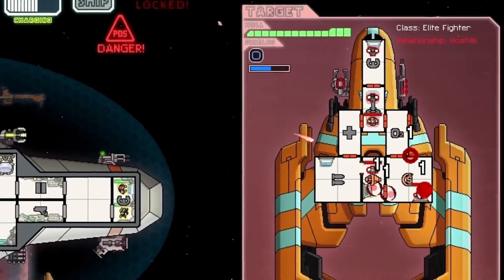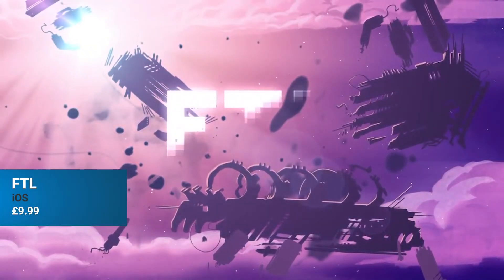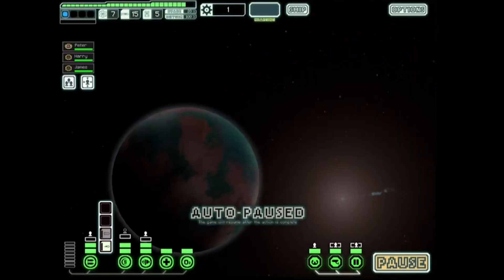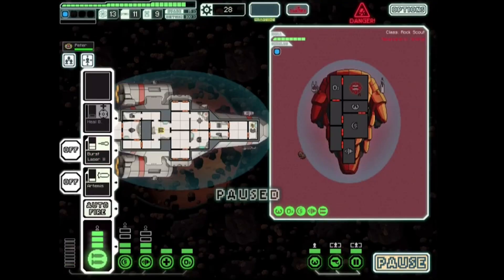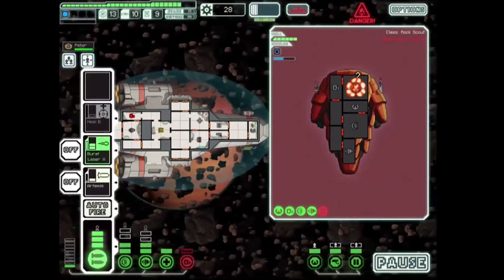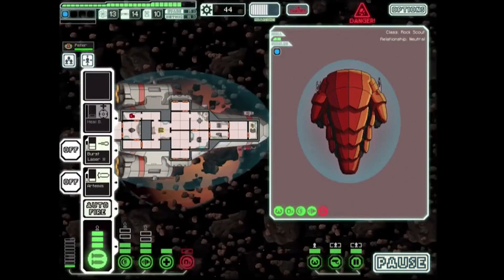The universe is a cold and hostile place, the only goal being survival, and in FTL: Faster Than Light, that is the name of the game. Charged with piloting a starship through various sectors in the attempt to deliver a critical message to high command, you'll be upgrading your vessel, hiring and training crew, and engaging in interstellar battles, all whilst uncovering the secrets of the surprisingly rich and complex universe.